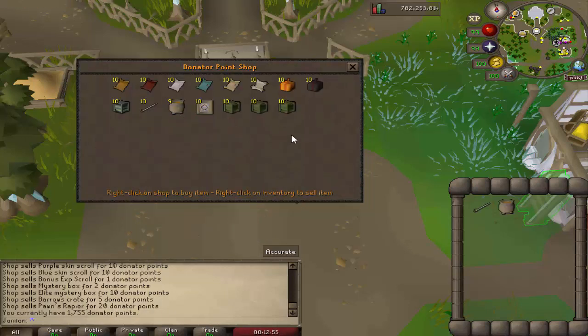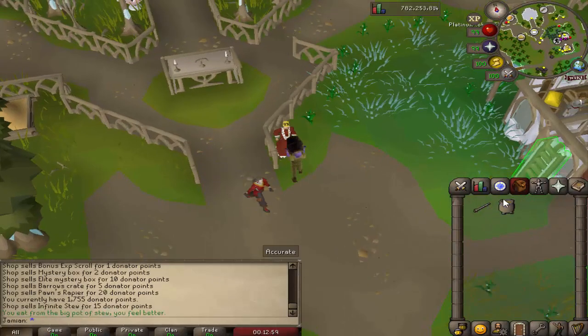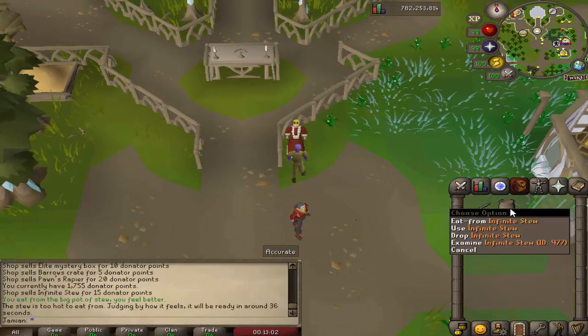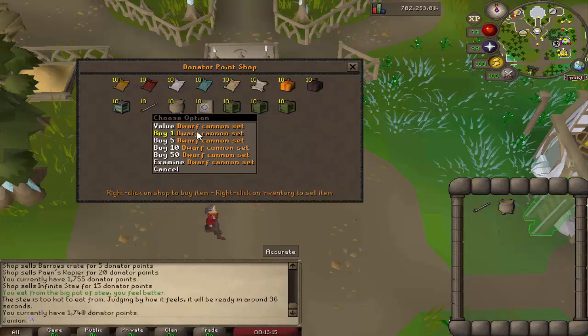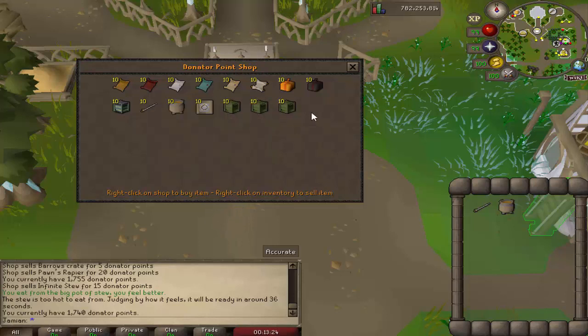We have the Infinite Stew which is 15 points. This is essentially infinite food — it lasts every 36 seconds, heals you 15, and never runs out. We have the Dwarf's Cannon Set, which is exactly what you think it is — just a cannon. You do have to get cannonballs and make them yourself. The mold is available in the motherlode mine shop with gold nuggets, but to get the cannon you can get it here or from the normal adventure point shop.